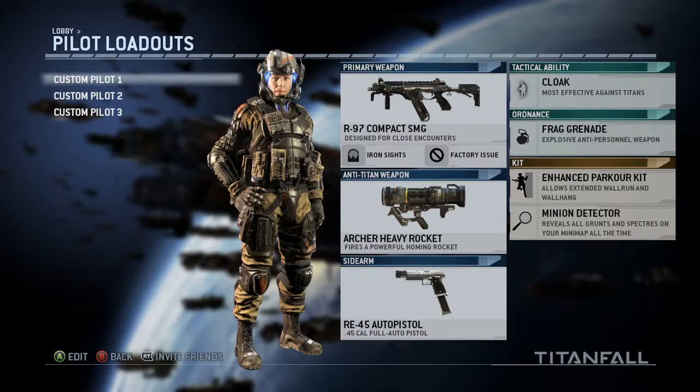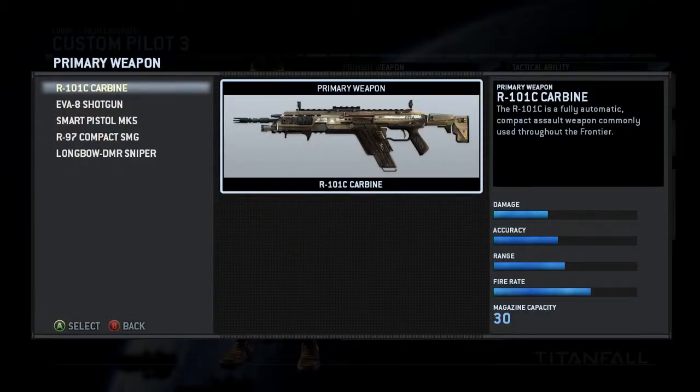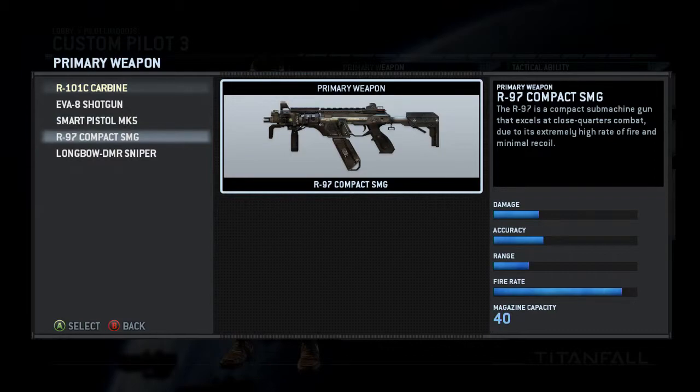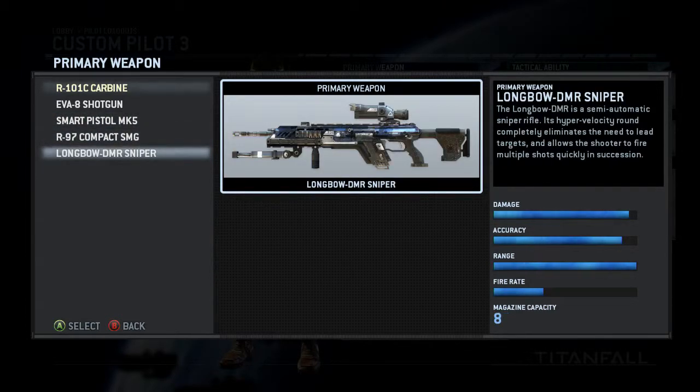Usually there would be three different types of classes you can pick straight off the bat — something like assassin, marksman, and another I can't remember. But I'm going into the custom slots. The main weapon I've been using is the carbine. With the primary weapons you've got the carbine, a shotgun, and the smart pistol which locks on at short range.